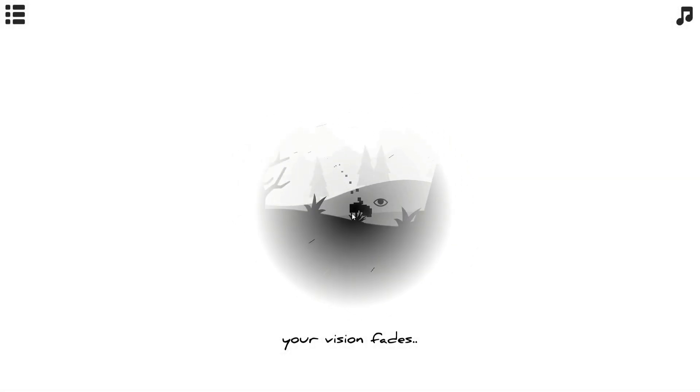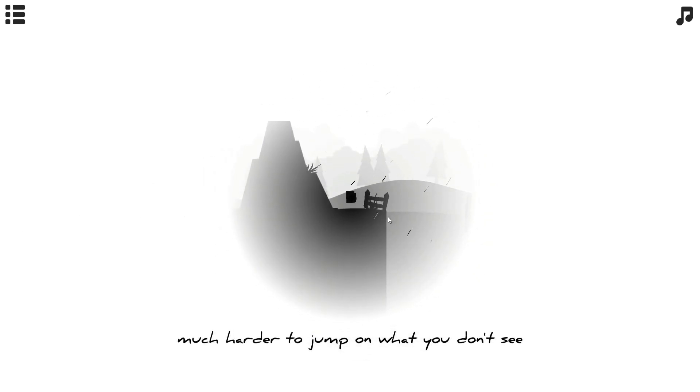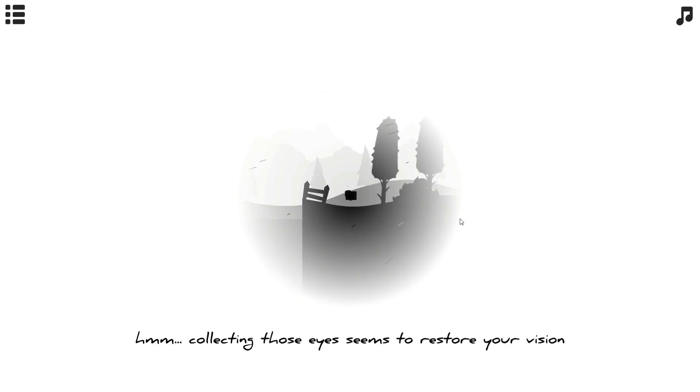So as you can see, you are this little black particle and you're just running around in this world which is black and white, and you just have to get to the end of each level. Over time, your vision fades — you can see that this circle, this area you can see, is fading.